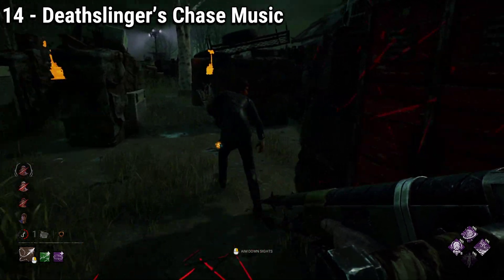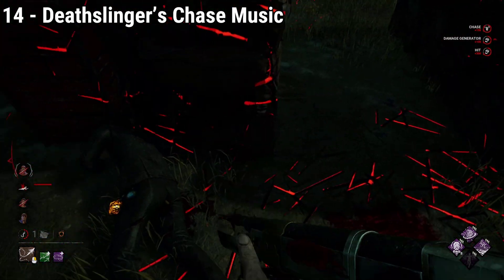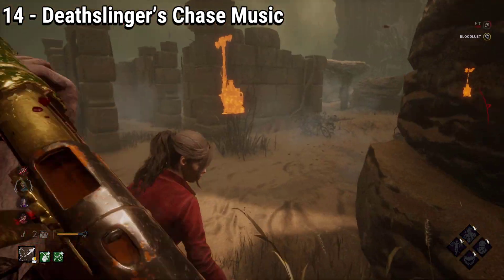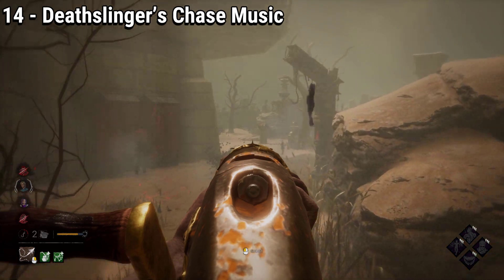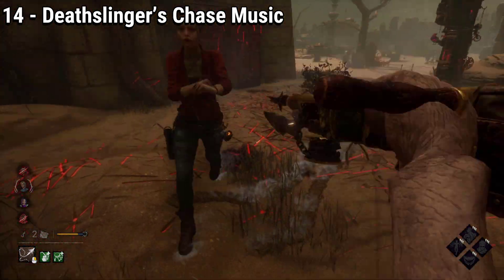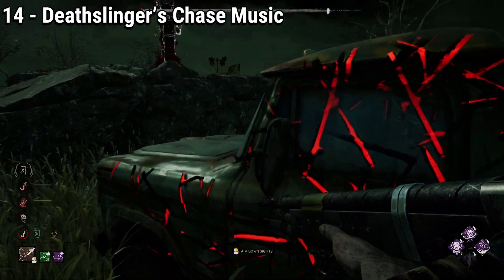This dynamic of hunter and prey can be heard directly in the chase music of Deathslinger. His terror radius music sounds very creepy and overall very jarring, but the moment you enter a chase with Deathslinger, that fear and tension goes away and a banging, fast-paced tune starts playing. This is because the time of hiding is gone, and now it's a game of cat and mouse.